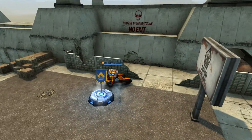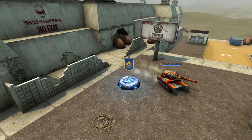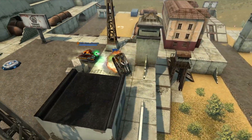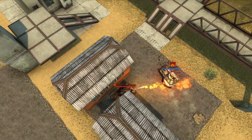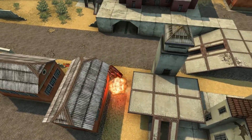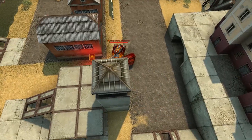As for turrets for protecting your team's flag, I think the best choices would be Twins and Firebird. Twins will prevent the enemy from stealing the flag easily, while Firebird will set the opponent on fire and heat him up, so he'll likely explode before getting away.